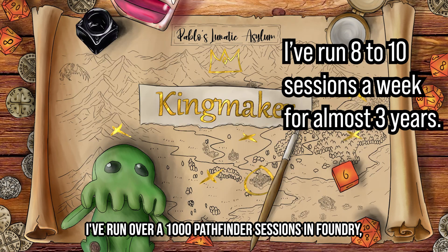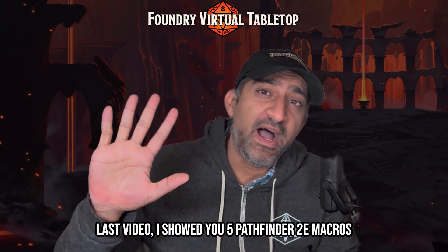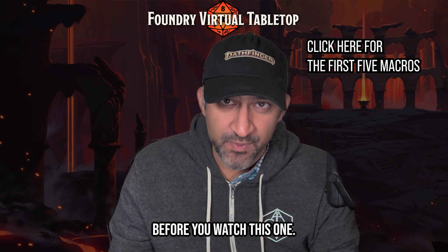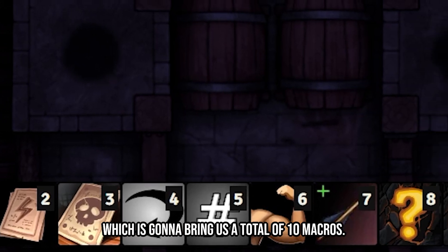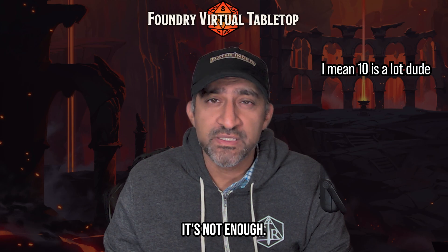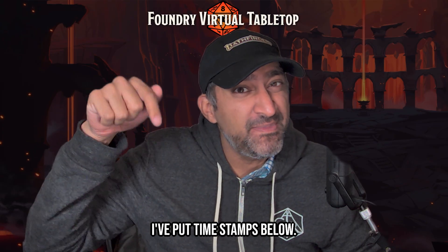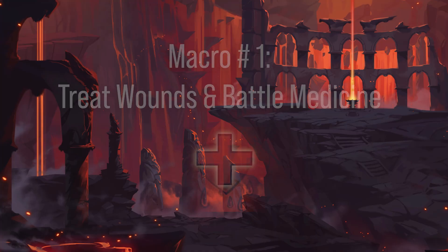I've run over a thousand Pathfinder sessions in Foundry, all of them professionally. Last video I showed you five Pathfinder tree macros you couldn't run sessions without — I recommend you watch that video before this one. This video shows you five more, bringing us to a total of 10 macros. Most of these macros come from the PF2e Workbench module, so install that. I've put timestamps below.